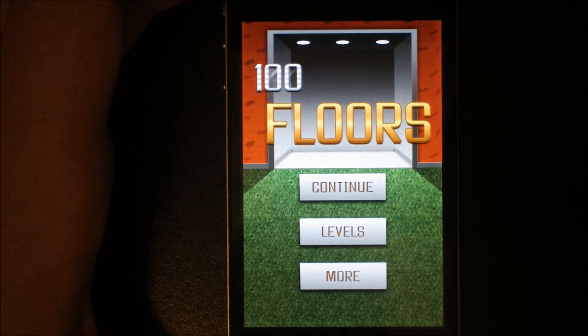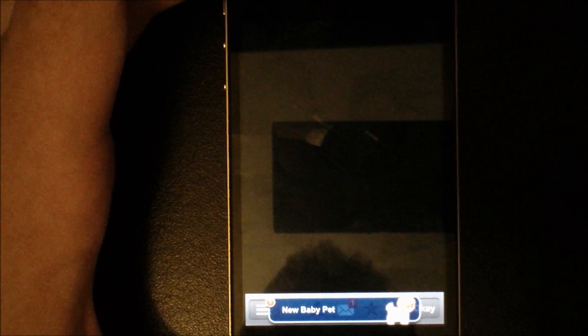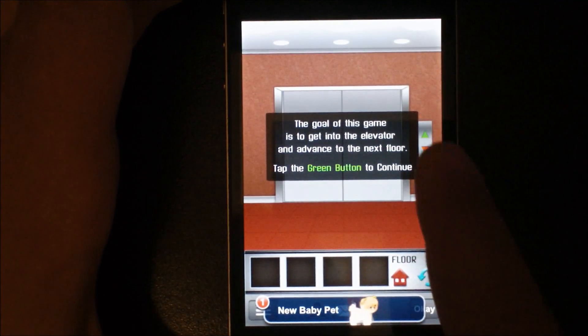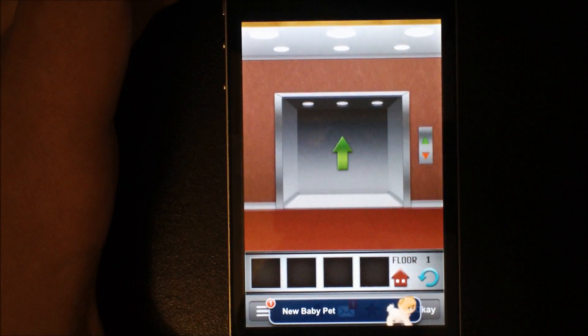Today we're going to be doing a how-to on 100 Floors. We're going to be doing the first 10 floors and how to do them. So you want to go to the first floor, click the arrow right up there, and simple as that — on to floor number two.